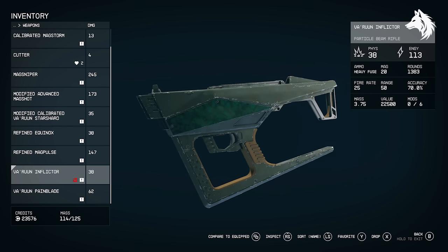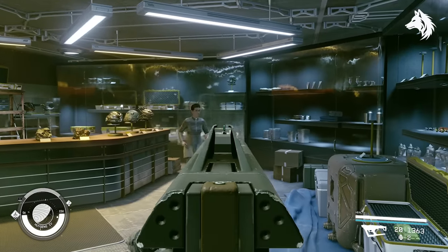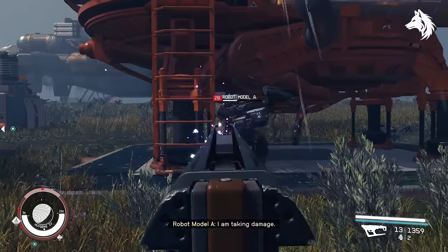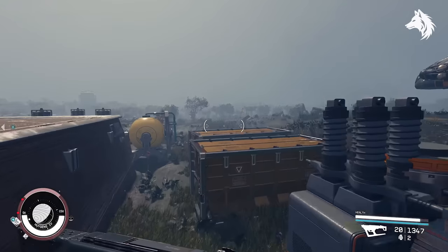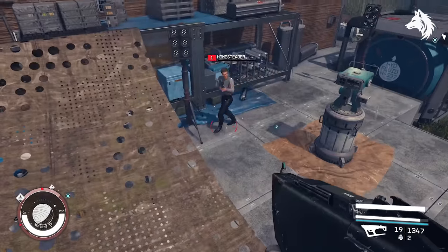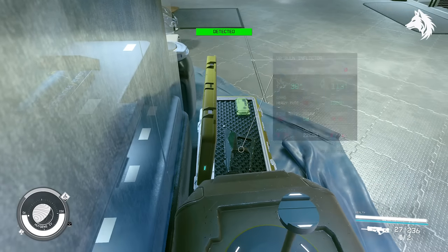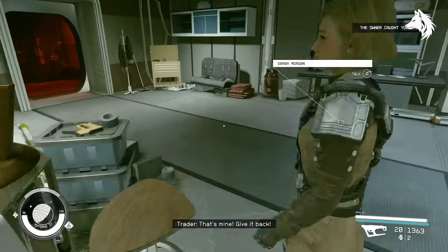Starfield's best weapon is the Varun Inflictor particle beam rifle. It has a good balance of damage, range, fire rate, and accuracy, with a base accuracy of 70% and a 50-metre range. What makes it so powerful is that it deals both laser and ballistic damage — similar to the Big Bang shotgun — allowing you to benefit from skill perks that enhance both types. You can also equip high-level mods like the Focus Nozzle and Annihilator rounds, significantly amplifying damage output. It does require heavy-fuse ammunition which can be costly, and like other Varun weapons it's tough to find — best sought in higher-level solar systems like the level 75 Huygens system, though it can also appear as random loot in more peaceful areas of those systems.